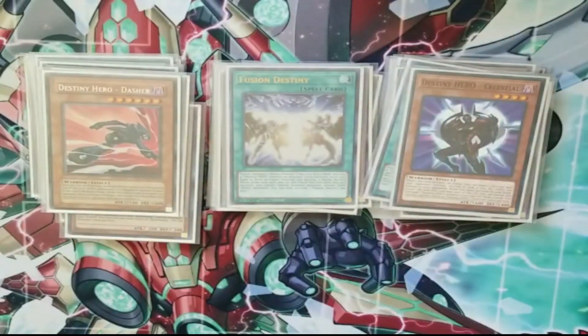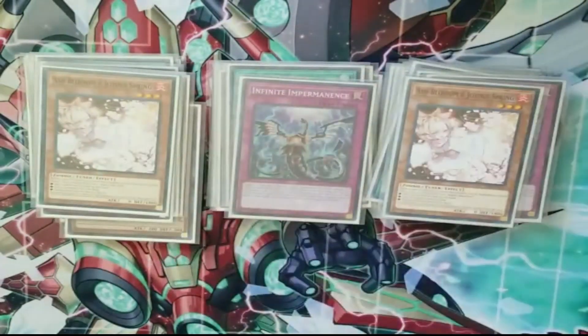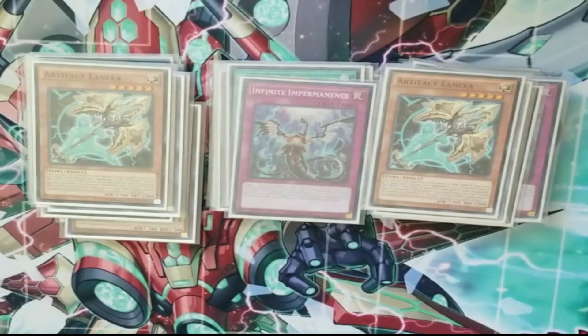The deck plays a lot of hand traps: triple Infinite Impermanence, two Ash Blossoms — I cut one to make room for the Neptune — and double Nibiru. I cut a Nibiru to play Gadarla. I think Nibiru gets a little weaker with the Brave Token engine so being at three isn't the greatest, but it's kind of funny that you can Dasher special Nibiru and just have a 3K beater for free. Double Lancea hits a good amount of decks — hits the PK deck, Rogue decks, hits the mirror match, comes up pretty often. Even Sword Soul, your Lancea is stopping things like the standby phase plays.